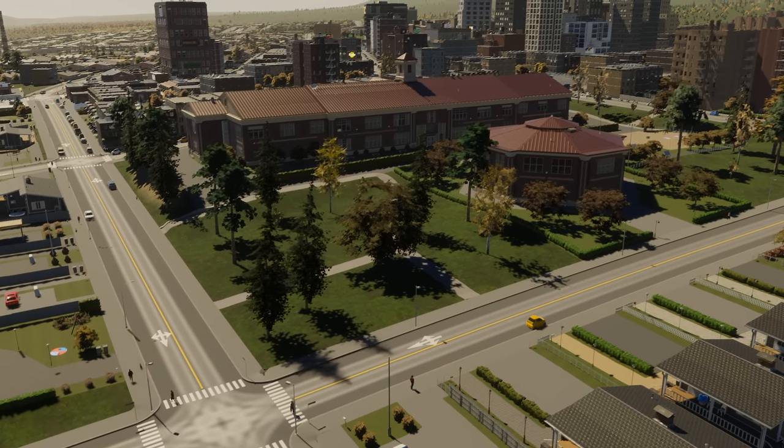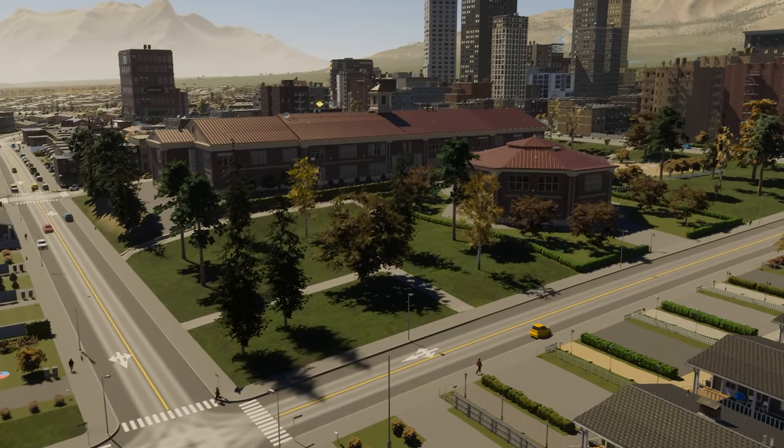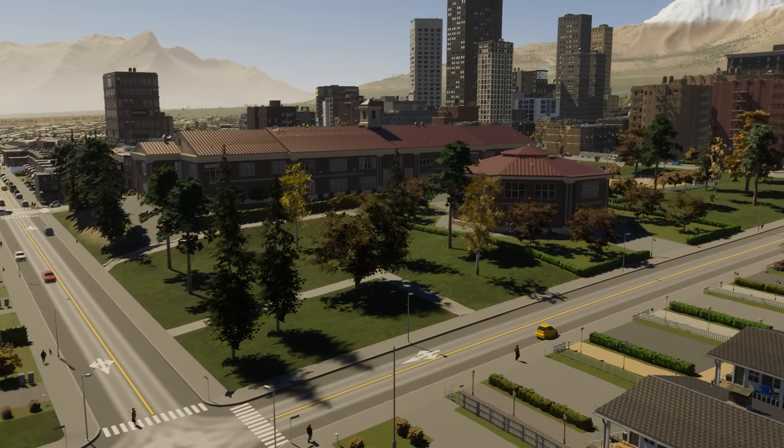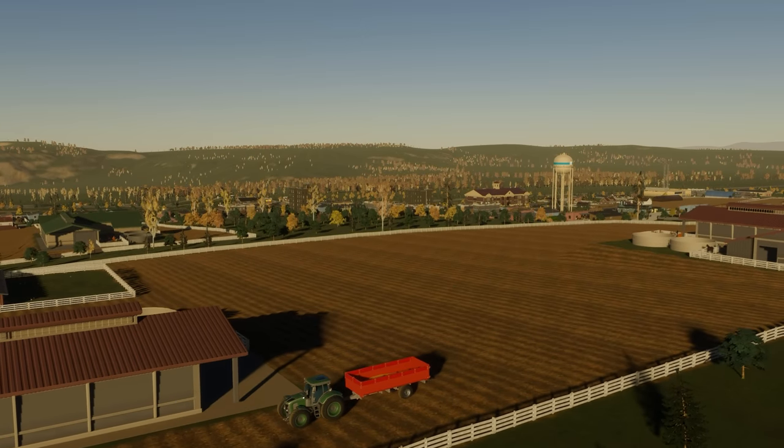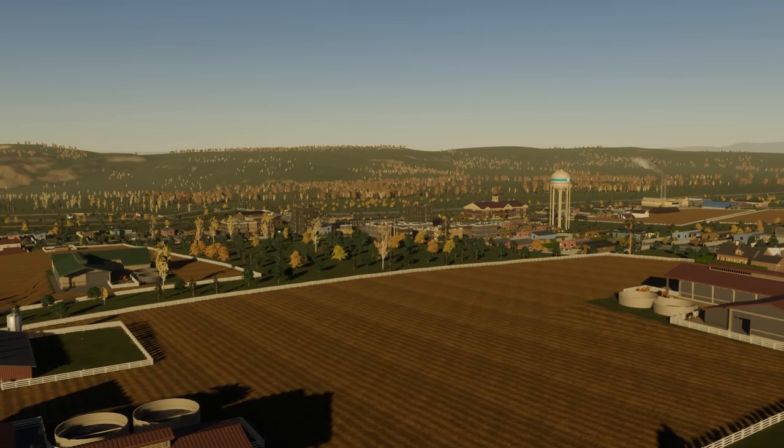You'll also notice this when looking at older parts of your city where trees have grown to a much larger size than in the newer outskirts of your city. It's also worth noting that trees will change color as you switch seasons, which can make for some very picturesque photo ops using the new photo mode.